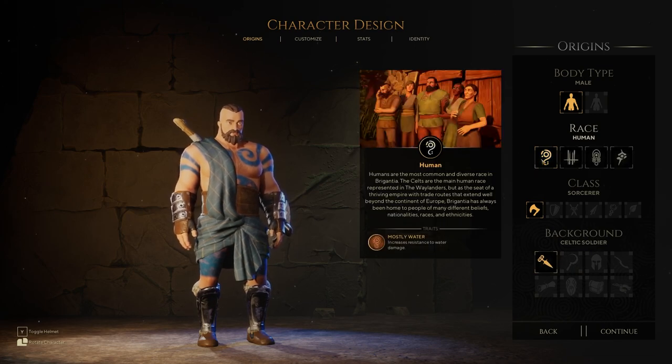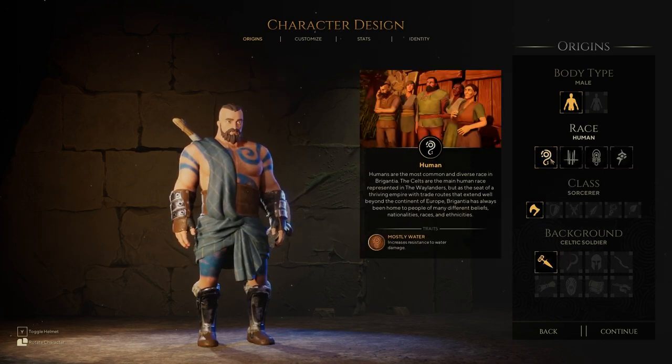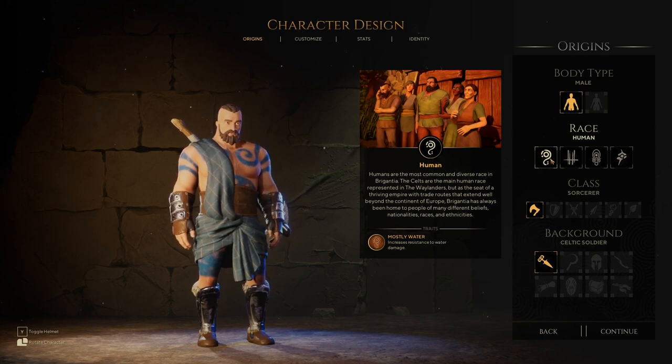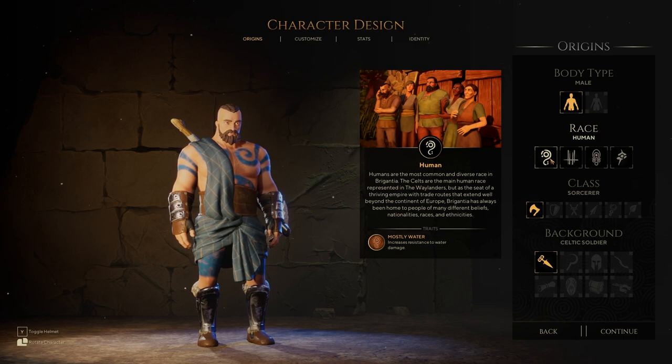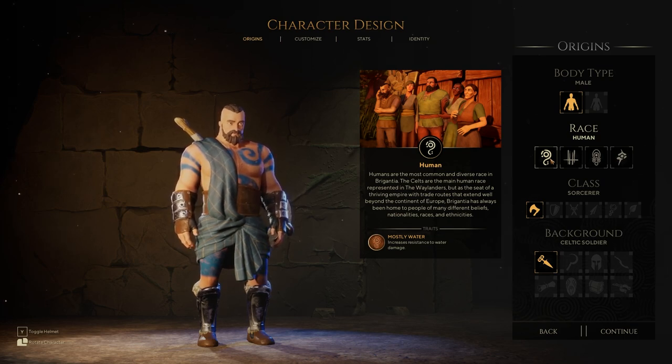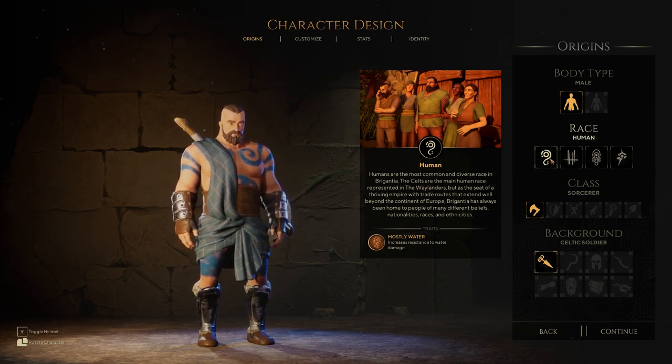I'm most interested in the races and I'm going to read the descriptions because it's interesting, and it's a classic RPG. If you're looking at a character creation system for a classic RPG, this is the kind of stuff that matters — probably even more so than the visual customization. The actual lore and the reason behind picking a certain race or class.